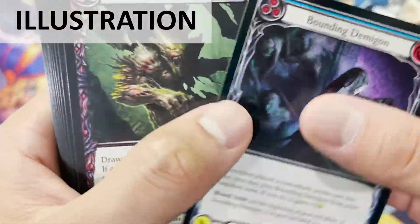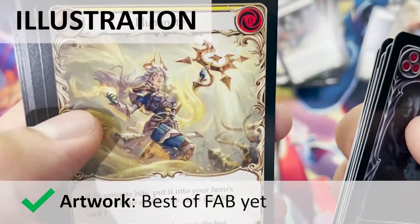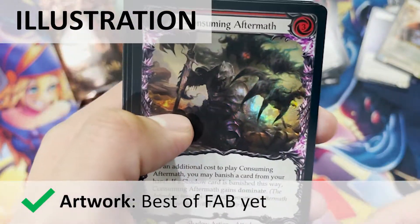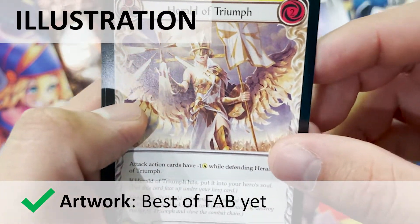The next criteria is Eye for Illustration. In terms of artwork, I feel that this is one of the best sets of Flesh and Blood so far. Much effort has been put into every single card including the commons. This was not the case with the first expansion, Welcome to Rathe, where a small handful of common cards had really poor artwork.